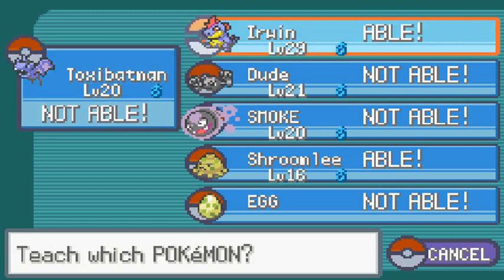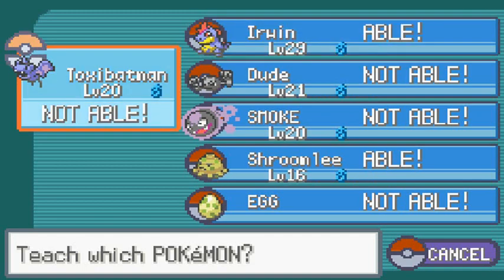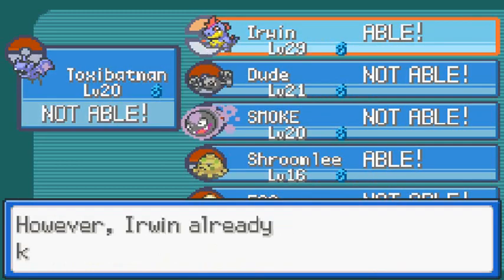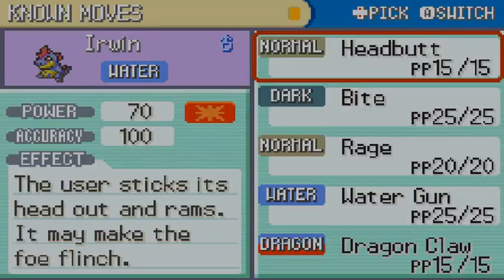Another NPC says he learned a new move the other day and can teach new moves - specifically Dragon Claw. Erwin can learn it and Shroomly can learn it. I'm going to teach it to Erwin because eventually he's going to learn Ice Punch. Let's go ahead and take away Rage - and there we go, we've got Dragon Claw.